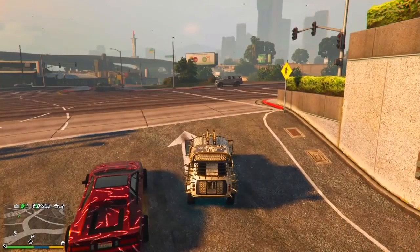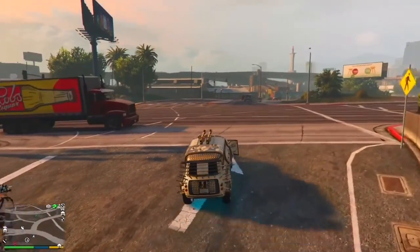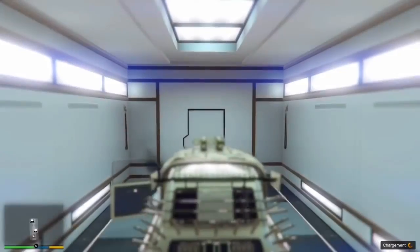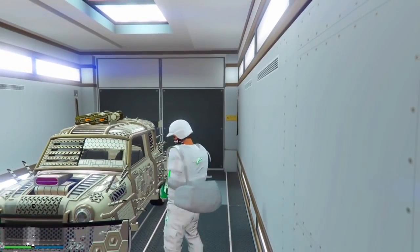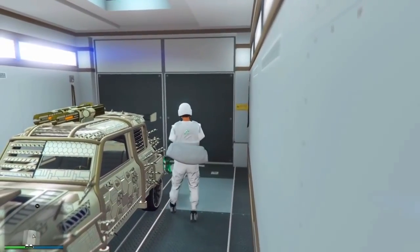Vous avez bien compris. Attendez les 15 à 20 secondes, puis dites à votre ami de sortir. Le véhicule va despawner et vous pourrez aller directement à l'arrière du centre d'opération mobile, appuyer sur la flèche de droite et accepter le message d'alerte « dépôt de véhicule plein ». Si vous ne pouvez pas rentrer l'Imani Tech, c'est que vous avez dit à votre ami de sortir trop tôt. Il faut attendre le temps de la livraison — environ 15 à 20 secondes — même si vous ne la voyez pas sur la map.